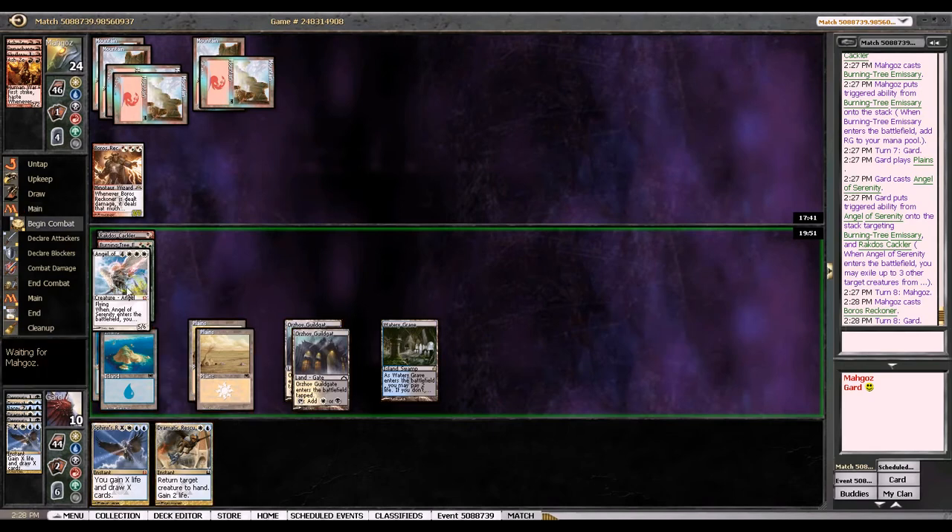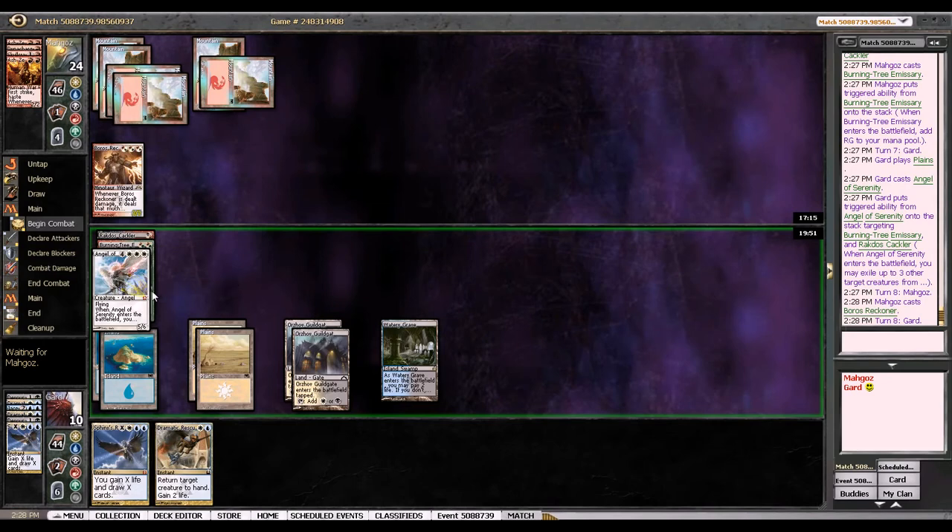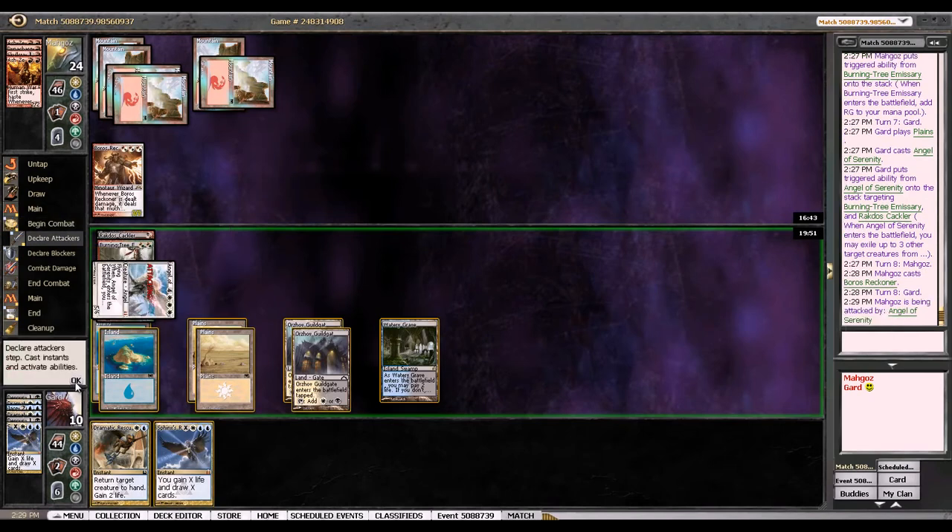That was a good draw. I'm actually just going to gain life with the Sphinx's Revelation, and then play whatever land I draw. He'll go to — I'll go to some life total. I'm at a pretty high life total now, so I think it's going to be a very difficult turn to kill me. He has to have a lot of cards to kill my Angel of Serenity, and I don't think he has it in him. I don't want to wait until the end of his turn to cast Revelation, because one, I don't get to play the land I draw, and two, he's already played a Skullcrack so I'm assuming he has multiple Skullcracks in his deck. I don't want to not gain the life from Sphinx's Revelation. How much life have I gained this game? This gained me 2, this gained me 2, this gained me 2, this gained me 4, this gained me 2 — so I've gained 8 life in total. I would be at 2 if all this incremental life gain hadn't been happening, though calling Jace life gain is generous.